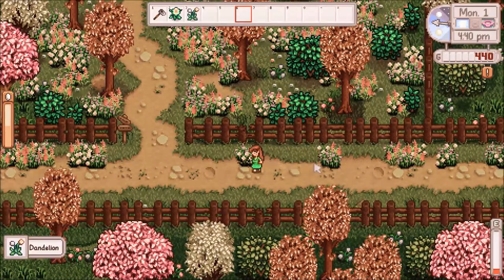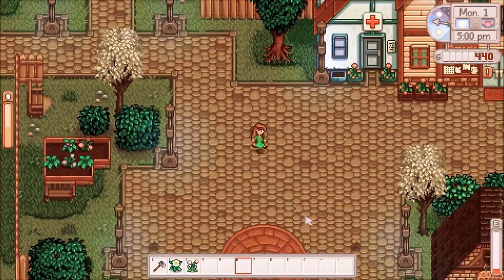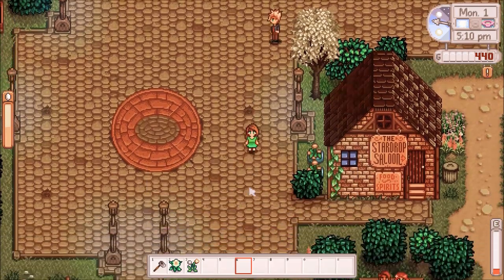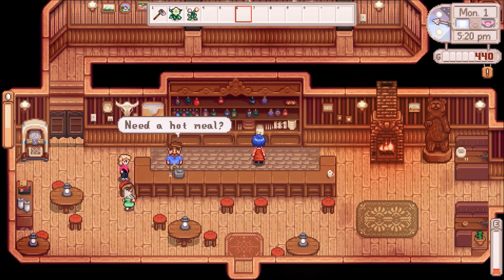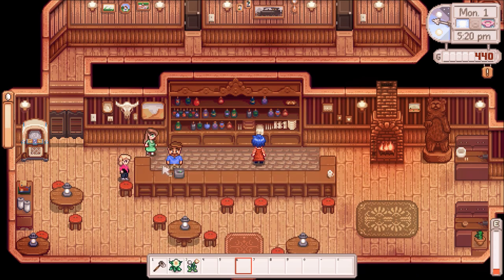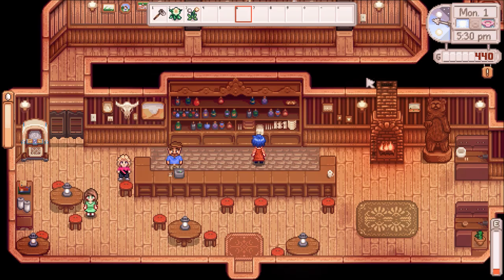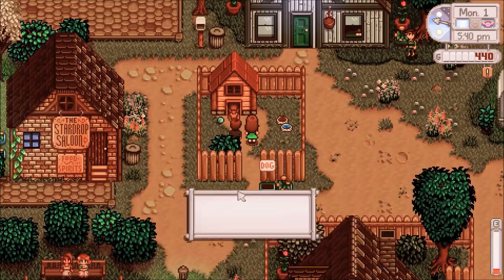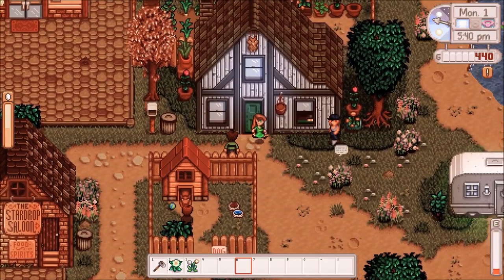Oh, there's a dandelion right there. I didn't notice it amongst the flowers. God, the spring flowers are my favorite in this mod. Along with the hunger mod, another thing I've done to make my life harder than it needs to be is added a mod that changes the bundles in the community center. For those who are new — you complete these bundles of items in the community center and it unlocks stuff, and it's how you win the game, basically.